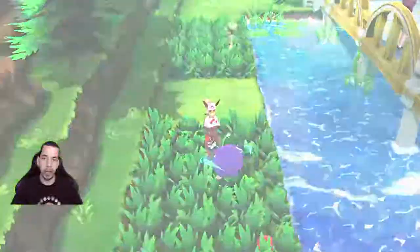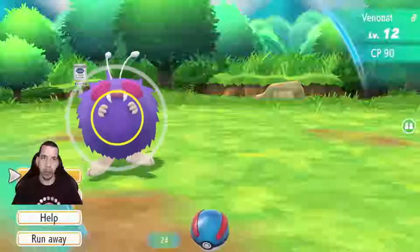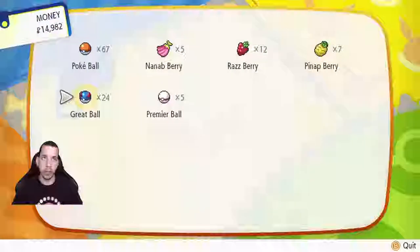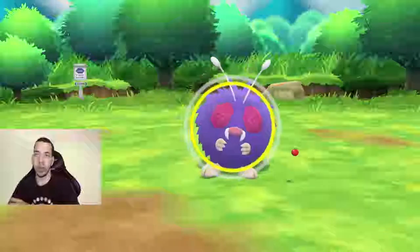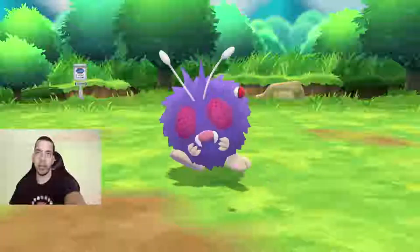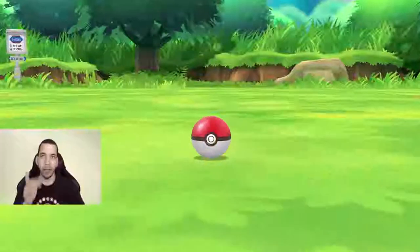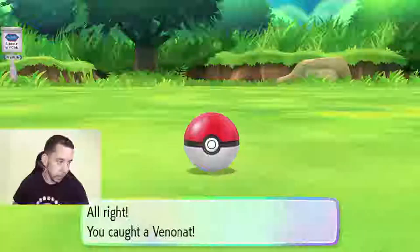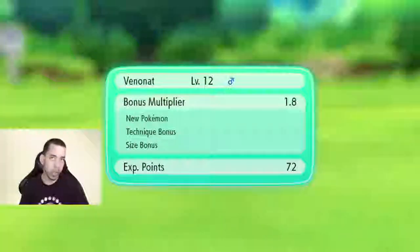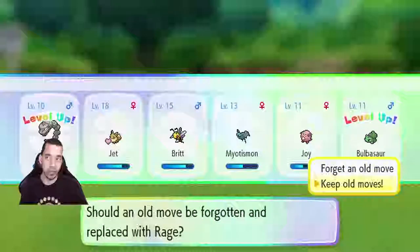Let's catch a couple more Pokemon. Ooh, a Venonat! I do not have a Venonat — I will happily catch a Venonat. A tiny Venonat, apparently. Let me switch because I bought a ton of these. I'm going to throw the ball. It's all about the form, it's all about the follow-through. This color makes me really sad. There we go — finally level 10! Goodness gracious. I want to learn Rage. Pass. Bulbasaur grows. I'm not interested in using these starters because I feel like everyone is going to use the starters.